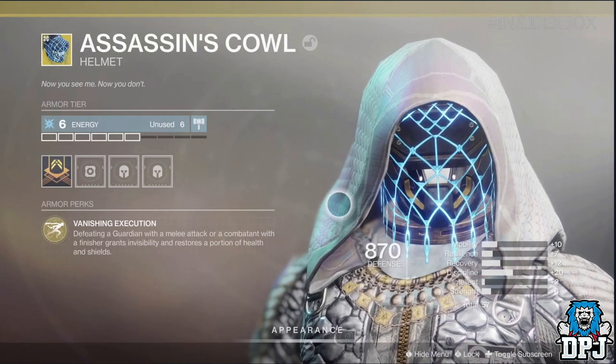Let's check out a new exotic to the game. This is for the Hunter and it's called the Assassin's Cowl. It's an exotic helmet and while it looks absolutely amazing, check out its intrinsic perk — Vanishing Execution. Defeating a guardian with a melee attack or a combatant with a finisher grants invisibility and restores a portion of health and shields. I love it.